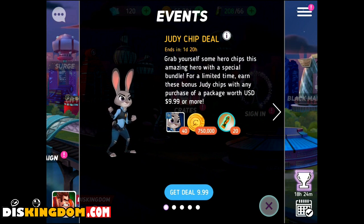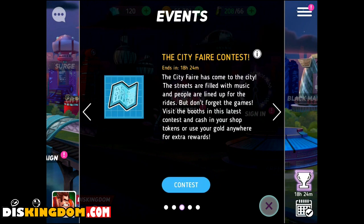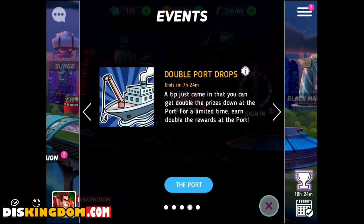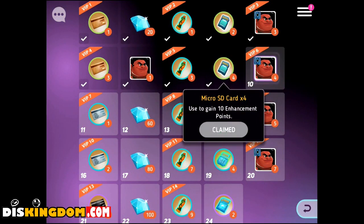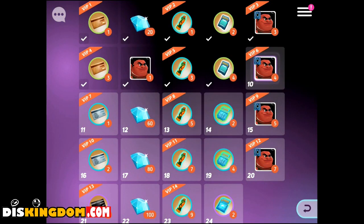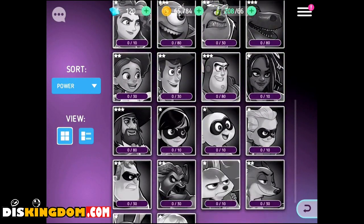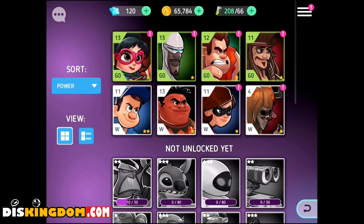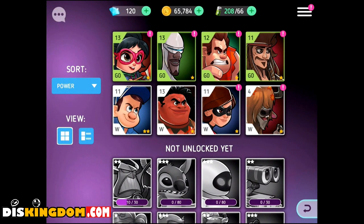So we've got a little event going on at the minute where you can get this duty chip deal, grab yourself some hero chips — just an amazing bundle for $9.99, though it still feels a bit expensive. We've also got some stamina bundles, double port drops, and free rewards. Let's do a sign-in, claim our cards and heroes. I did want to get some Zerg ones the other day, but I was not impressed that they didn't actually do anything.